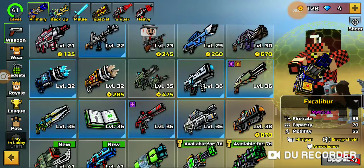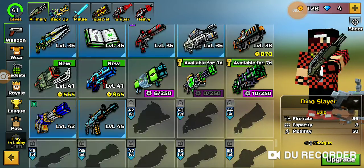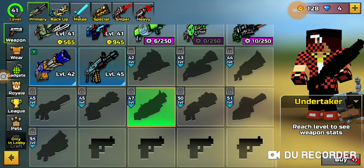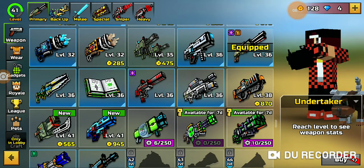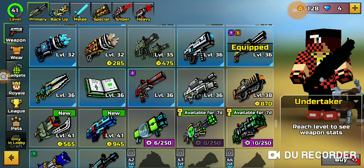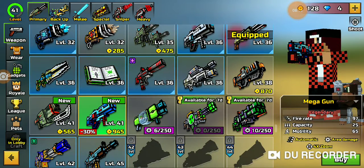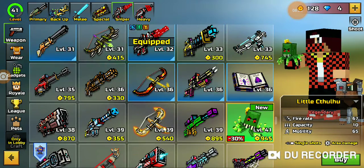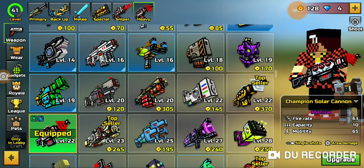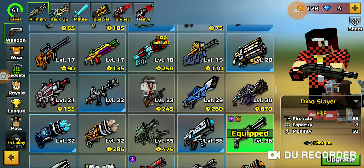The next method used the Dino Slayer — you may have seen this in a video. I use the Dino Slayer a lot. I'll try to get the Undertaker. I want to check if the Witch Hunter is still available — I'll take a look later.